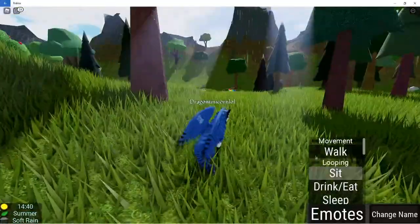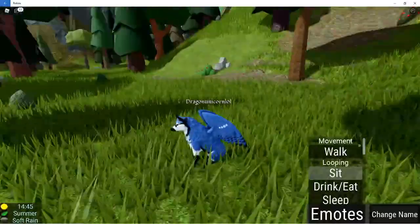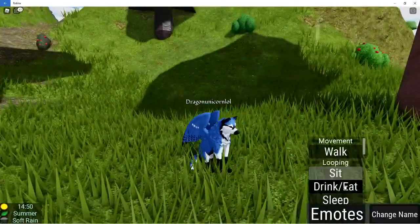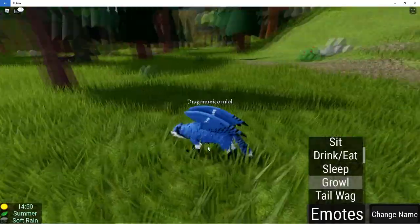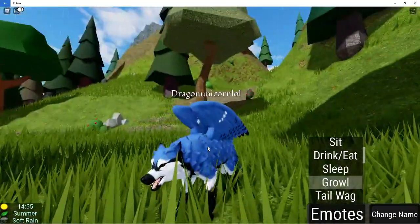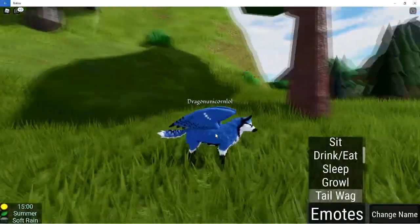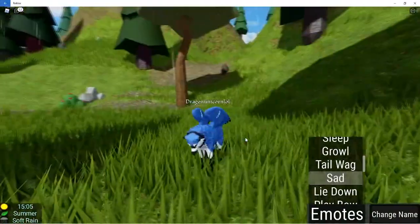Here is the blue jay hybrid. I really like this one because I really like birds. I like the wings and how they look, and I like the blue and the tail because of the stripes on the tail. The one part I do not like is the snout — the tip of the snout. I think they tried to make it look like a beak but I don't really like it, but that's just my opinion.